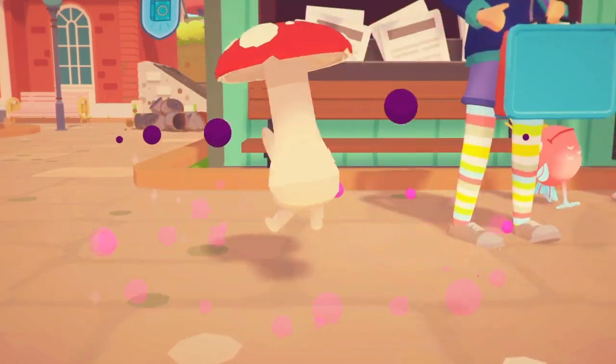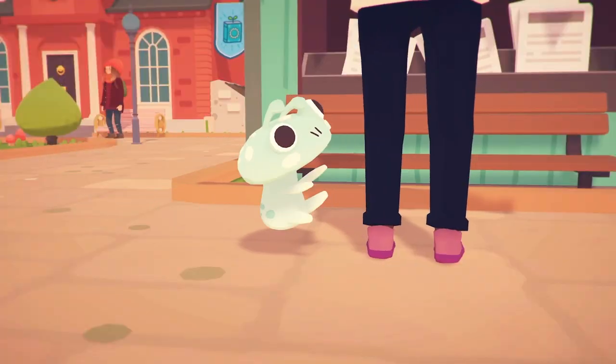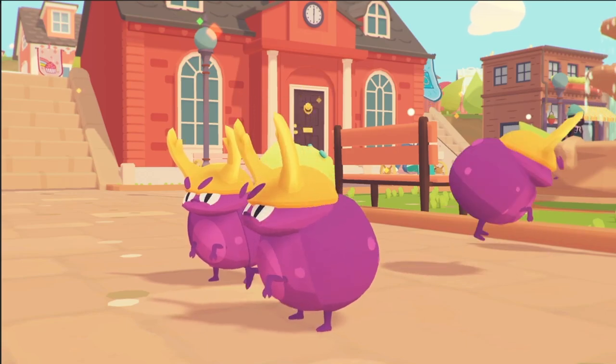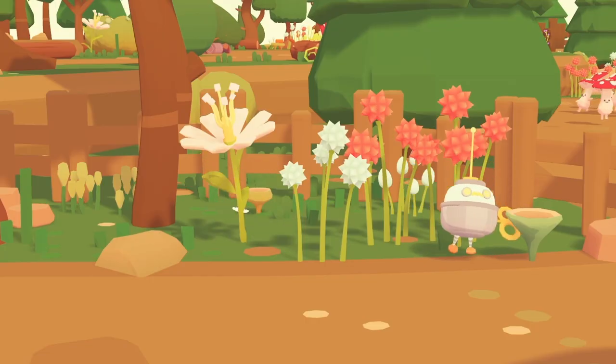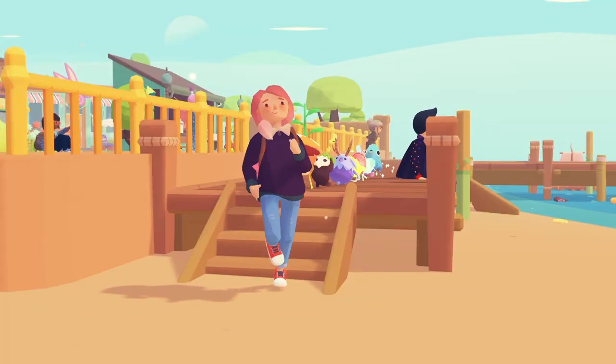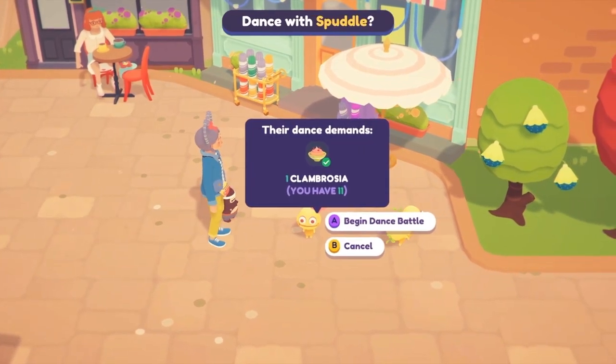There isn't a great definition of what an Ooblet is, but they're basically these little guys that follow you around and like to dance. Some of them look like plants, bugs, robots, or bears wearing pants. You can grow your team of Ooblets by finding them around the various locations in Oob and inviting them to dance battles.